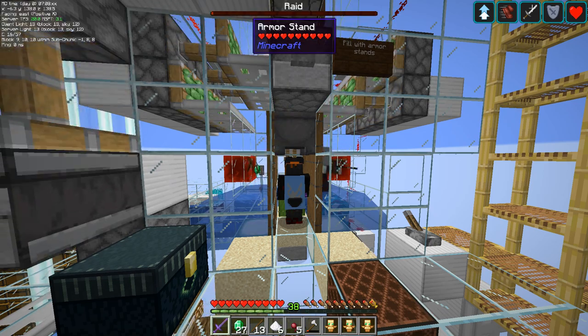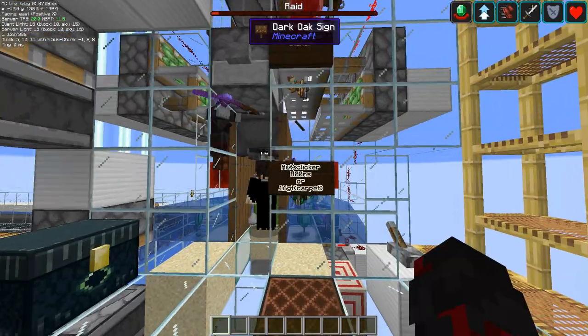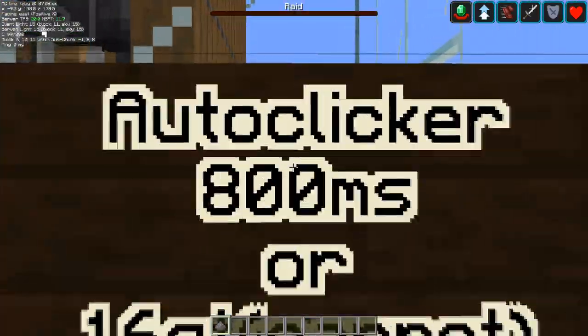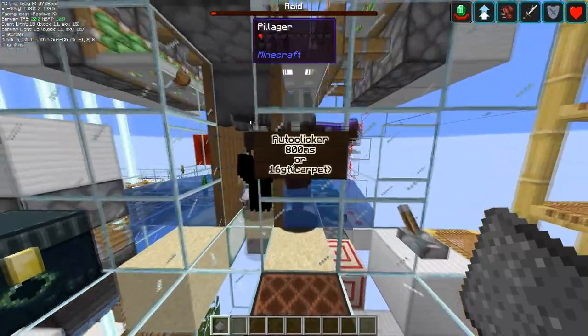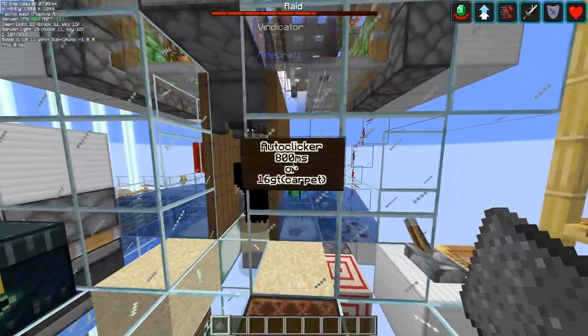The farm takes a bit to start running up, but after a while it'll get much faster. When running this farm at max speed, your auto clicker doesn't have to be any more or less than 800 milliseconds, or 16 game ticks, between each hit. Adding any more or less than that will have no beneficial gain.